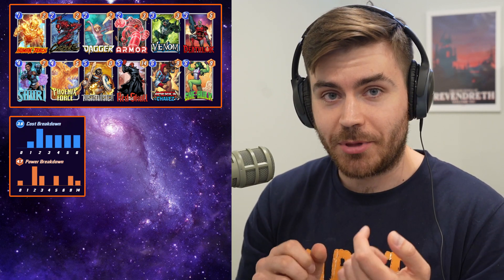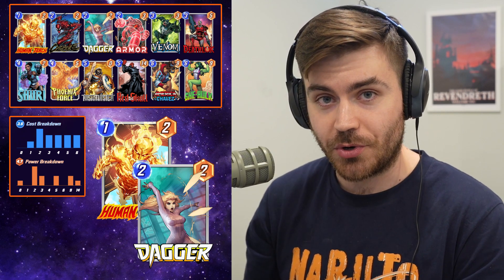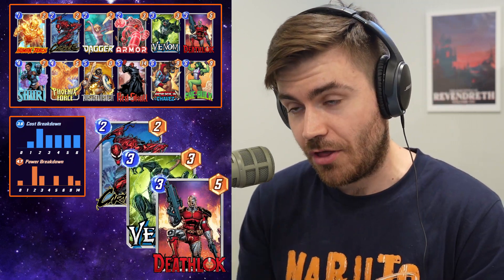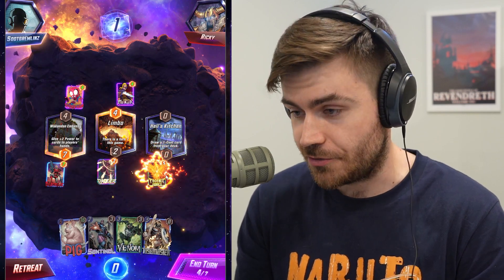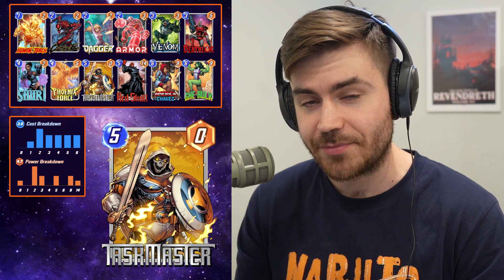The basic strategy for the deck is we want to be playing a Human Torch or a Dagger early on turns 1 and 2. We're then going to be destroying the Dagger with our Carnage, our Venom, or our Deathlock. We're going to be dropping a Phoenix Force on turn 4, moving it around to give it some power, and then hopefully copying it with a Taskmaster on turn 6.